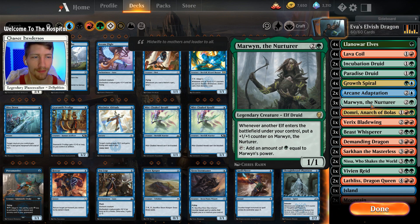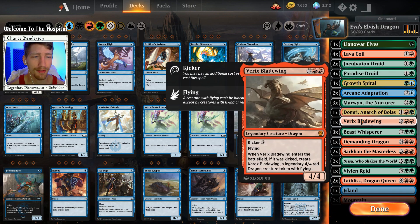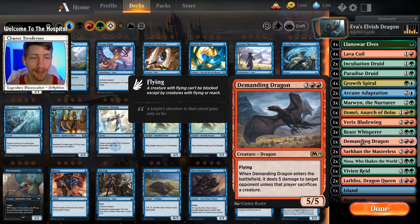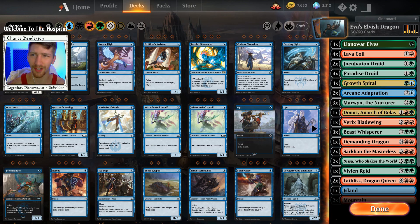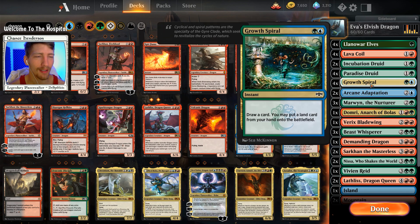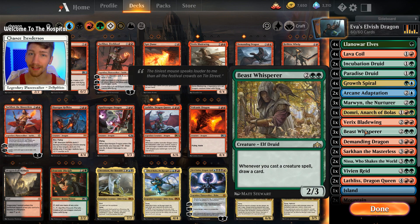We have three copies of Marwyn, pretty staple in most elf ball decks, as well as Beast Whisperer. We have one copy of Domri, Architect of Ruin, which helps us ramp and also helps against control decks because it says our creatures can't be countered. One copy of Verix Bladewing - if you have two or three copies of Verix, Demanding Dragon, or more than two copies of Sarkhan, by all means play them. If you prefer other dragons like Sarkgan Hell-Kite or Spark-Tongue Dragon, try them out. And if you have more than two copies of Arcane Adaptation, definitely throw them in - I recommend at least three copies, four if you really want to hit the combo. But this is a jank deck, so don't spend your wildcards if you don't already have the pieces.